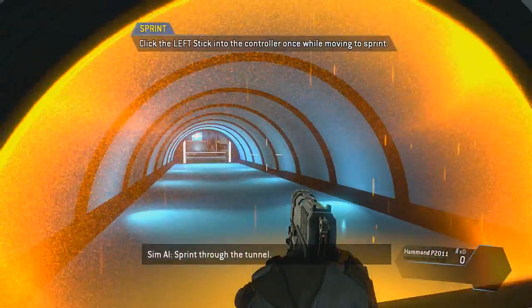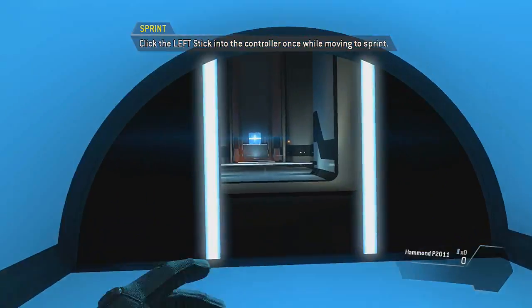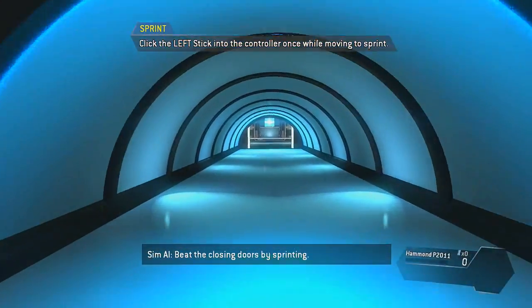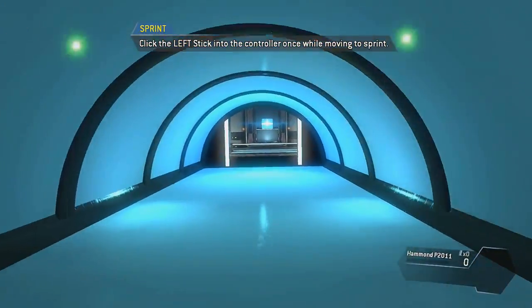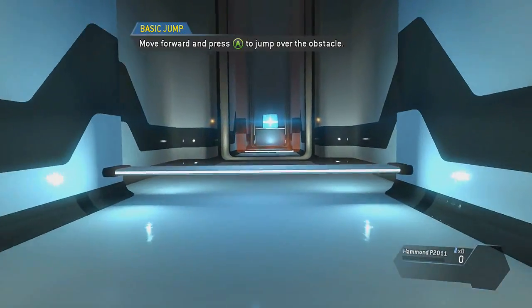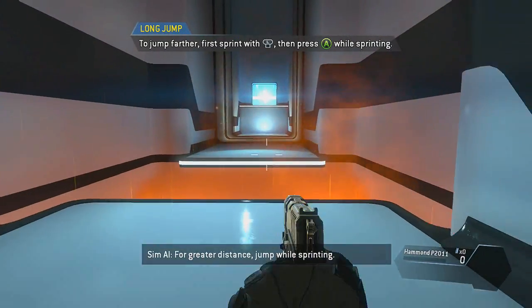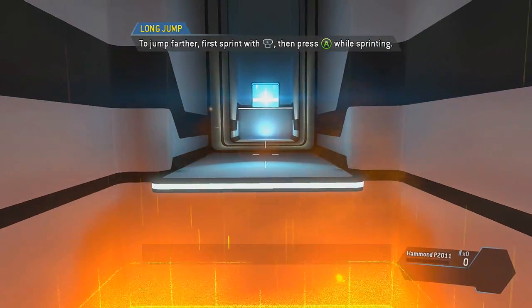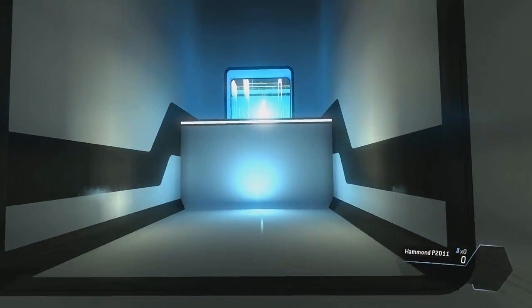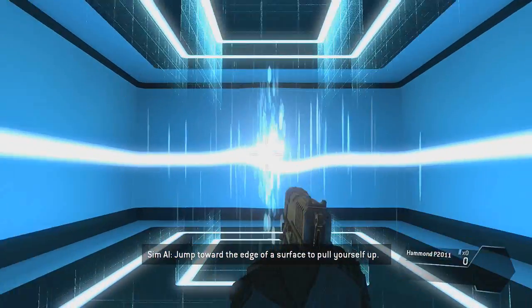Sprint through the tunnel. Beat the closing doors by sprinting. Jump over the obstacle — for greater distance, jump while sprinting.